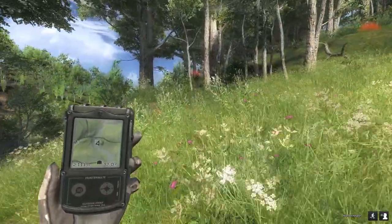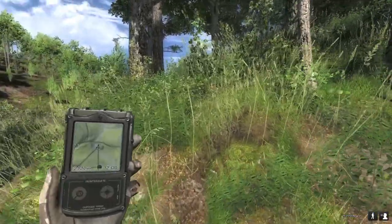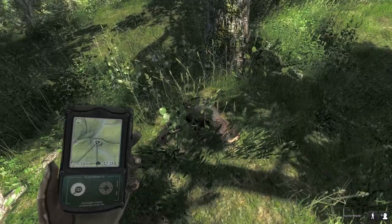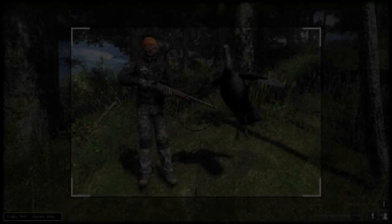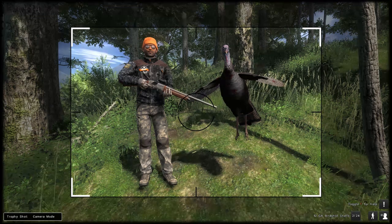There we go — yeah, that's dead. So it is a female and this will complete the mission. What I'm going to do is collect this, take a little trophy shot, and then we'll try and find a nice big male turkey — that's not part of the mission, I just want to do that myself. Take a trophy shot and that should be the mission over. There we go, so that's completed the first shotgun mission, one of ten.